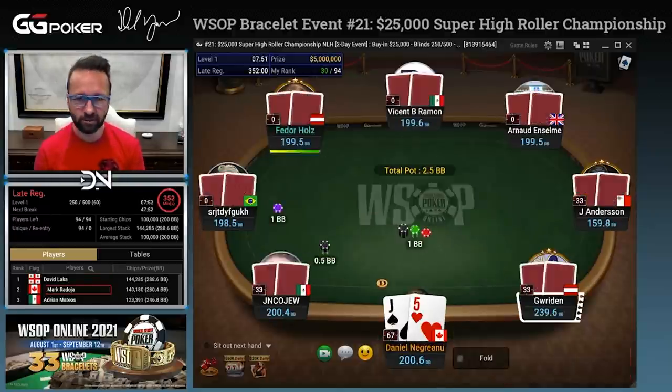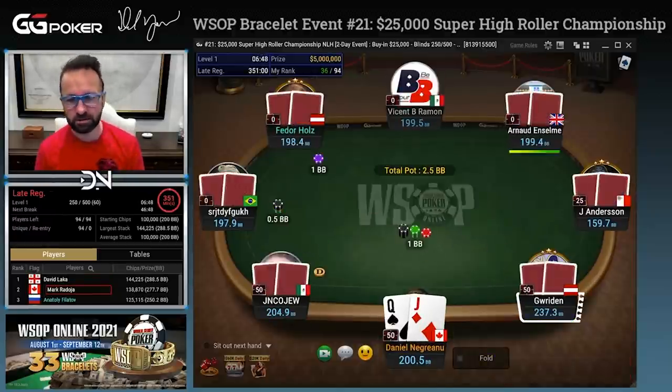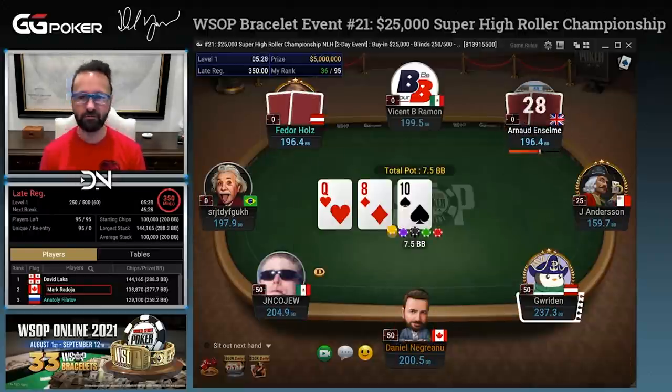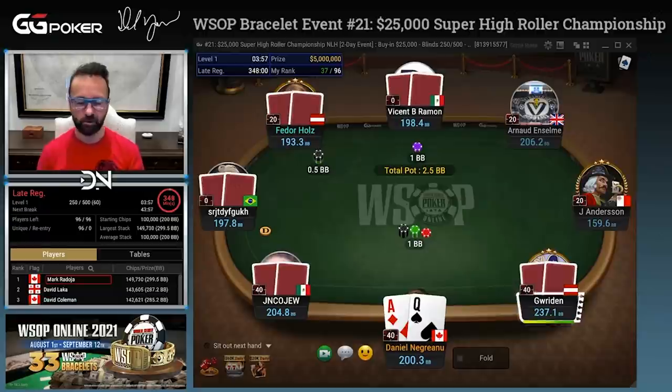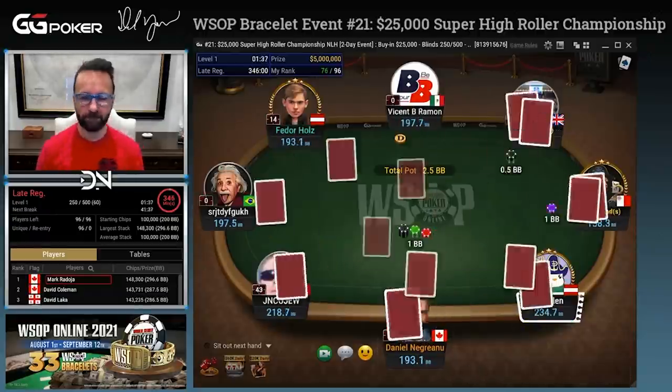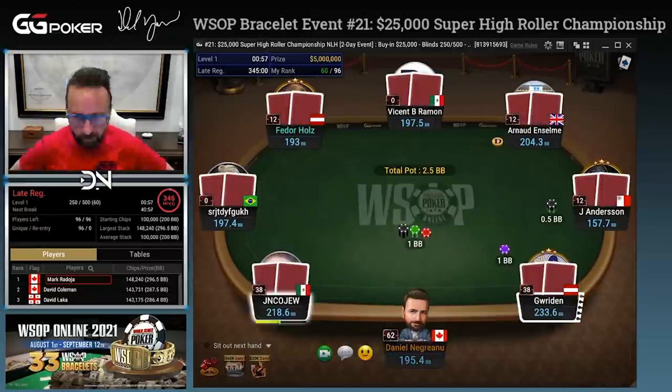Today we'll be taking a look at a number of hands played by Daniel Negreanu in the 25k Super High Roller Championship on GG. Daniel is one of the greatest MTT players of all time, and he's unique in that he's one of the few old school players that has fully immersed himself in the world of modern theory.